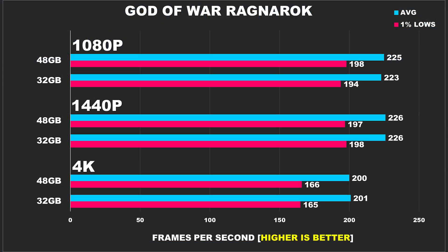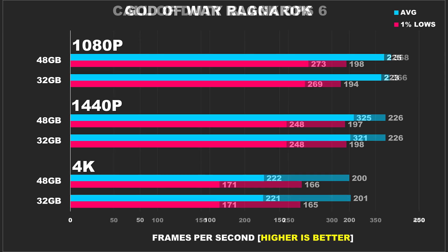Starting us off, we have God of War Ragnarok. At 1080p, the results between 48GB and 32GB are neck and neck, averaging 225 FPS and 223 FPS respectively. Even at 1440p, both setups deliver an identical 226 FPS, showing that the game is still heavily CPU bound. At 4K, the GPU finally takes over but the difference remains insignificant — 200 FPS for 48GB and 201 FPS for 32GB. The extra RAM doesn't matter here; you're bottlenecked elsewhere.